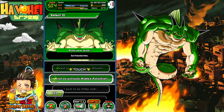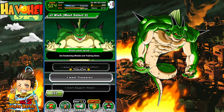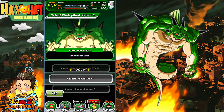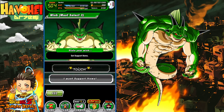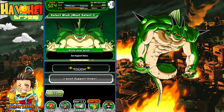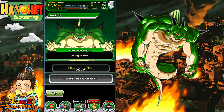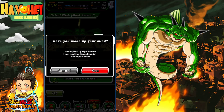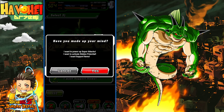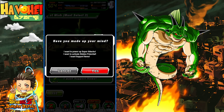Hidden potential — absolutely, that's a 100% on that one. And then for the last wish, I don't think I need any more Zenny. Training items would be kind of beneficial, but I don't really use too much of the treasures and I haven't farmed in ages. Support items is actually a little bit more useful for me — I'm running low on Wises and things like that when I test Super Battle Roads and run different events, Goku events and stuff. So I'm going to go with support items this time. So I want super attacks, that's the Grand Kais, hidden potential, and then support items.